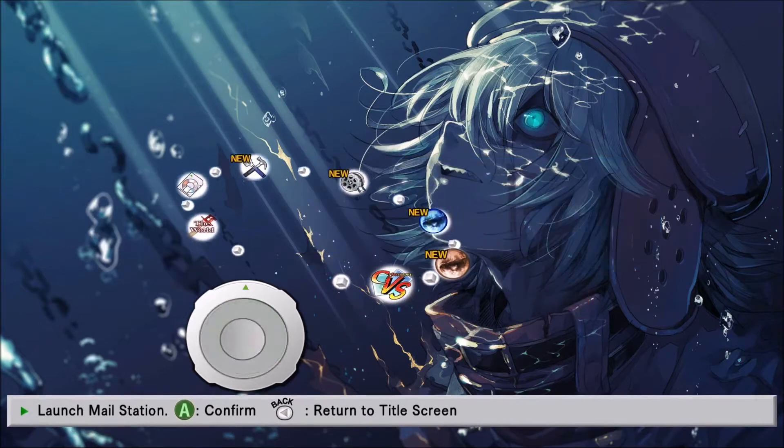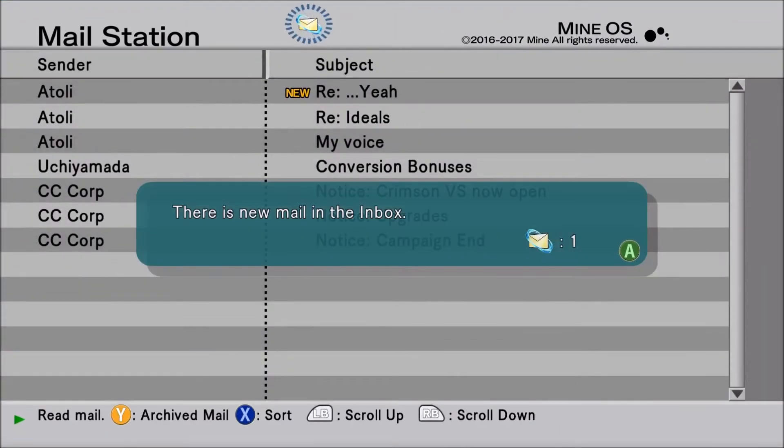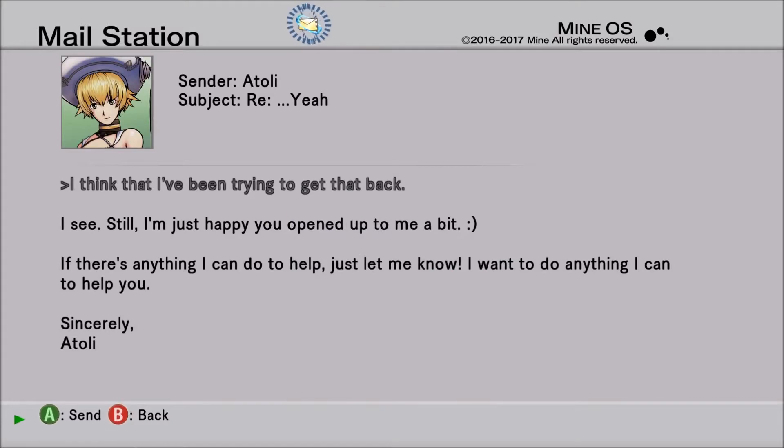Let's go here first to the mail — get all of our mail out of the way. 'I'm just happy you opened up to me a bit. If there's anything I can do to help, just let me know. I want to do anything I can to help you. Sincerely, Adelie.'